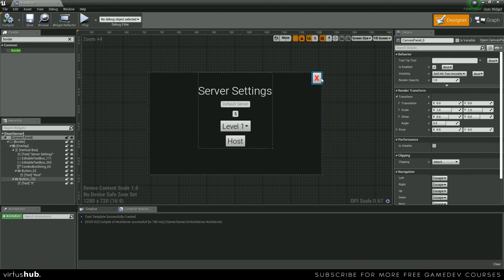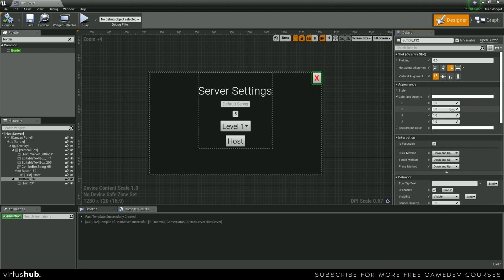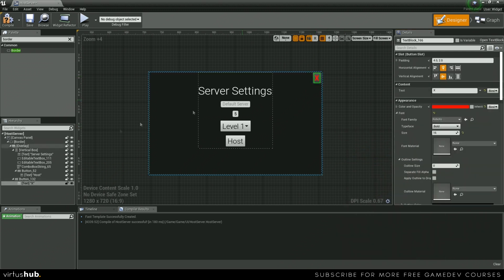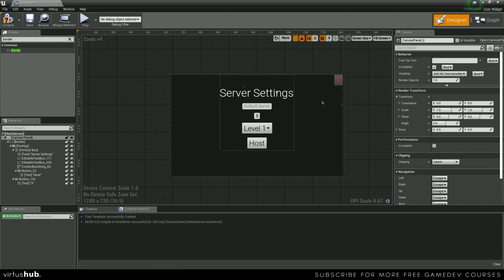The last thing we're going to do is change the button color to something a little bit more gray — not as dark as our background, because we don't want it to blend in, but we want it to be a little bit different. And then we're going to change the X to a light typeface as well. We can go ahead and save and compile that, because that is the end of this video.